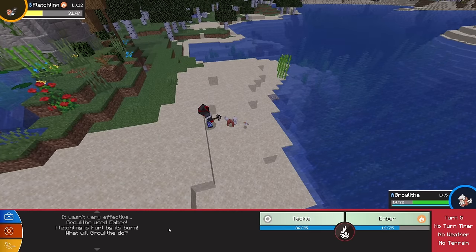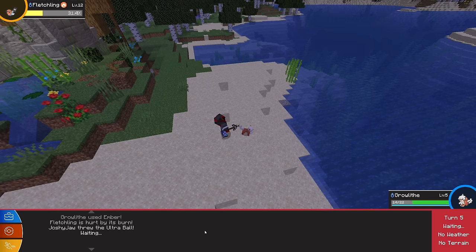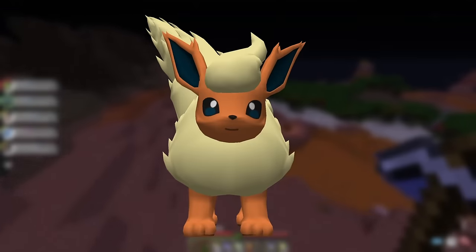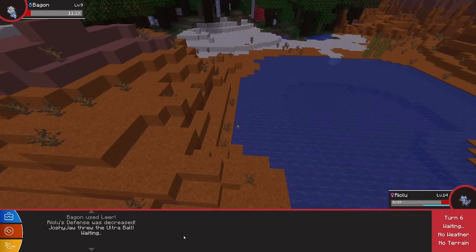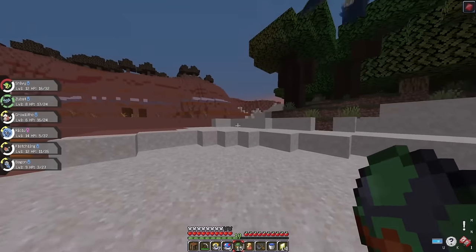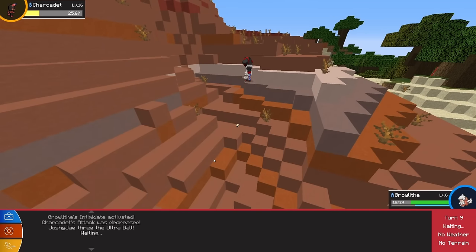We moved on to a Fletchling. If you've seen my previous videos, I love Talonflame - Fire/Flying is a really good mix, so I had to get that into the team. We moved on to a Mesa Biome where Flareon spawns. From behind the rocks there was a Bagon, which is the devolved form of Salamence - we had to capture that. There was also a Gen 8 Pokemon there, I think it's Charcadet, just chilling. Our team is very fire-based right now so I don't know which one I'm going to keep.